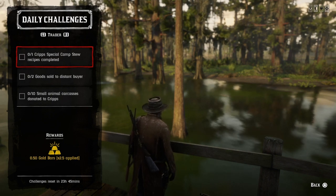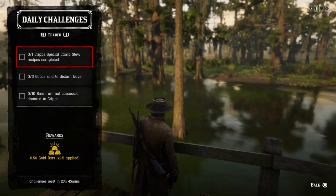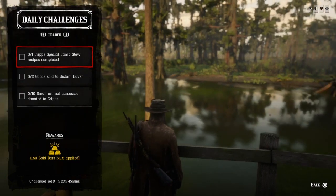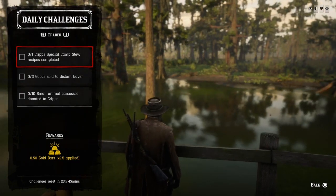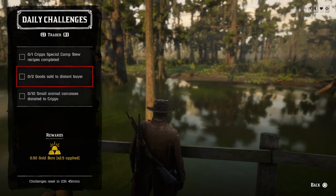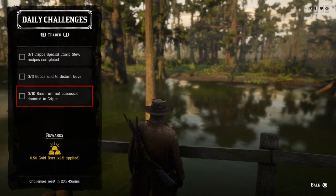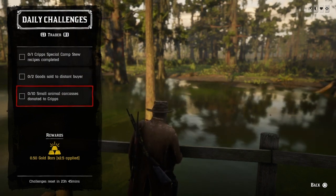For 1 Cripps special camp stew recipe completed — we just had this yesterday. When you go to the stew pot, instead of creating the superior, go above it and create the special, like a sand and inkworm stew or something like that, and once you do, that challenge will be completed. For 2 goods sold to a distant buyer, go up to Cripps, select the distant delivery, and do two of them and that challenge will be completed.